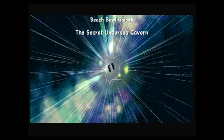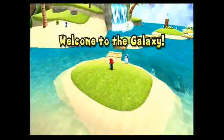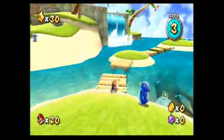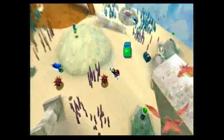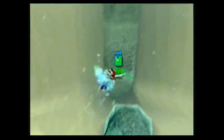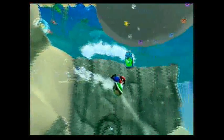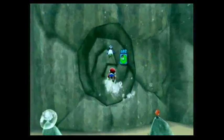And now, time to do this level the right way. The Secret Undersea Cavern. The name of the secret mission, by the way, is called Wall Jumping Up Waterfalls — that was the name of the mission I just did. If you're curious. There's a chance that you might not care, and this information is not useful to you, but I still don't really care about that.